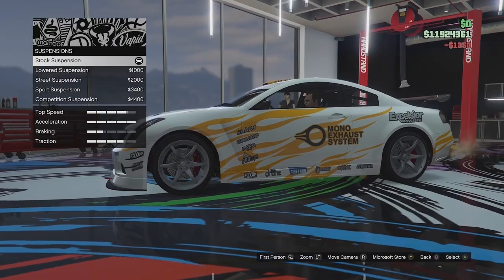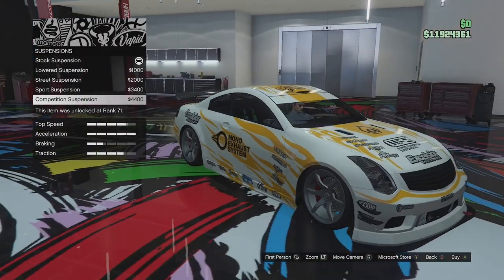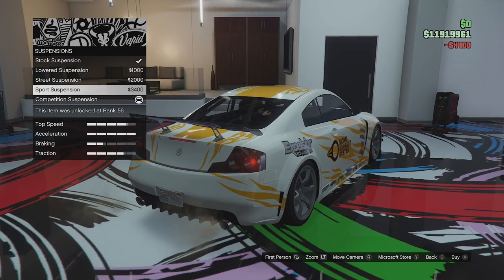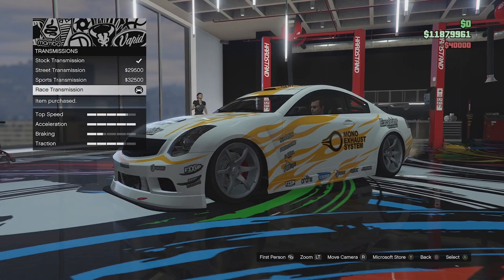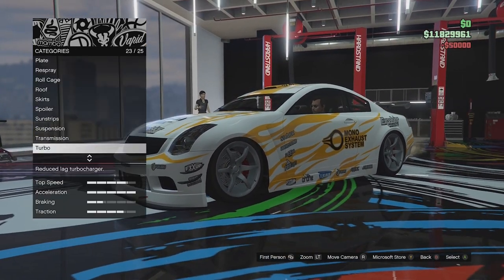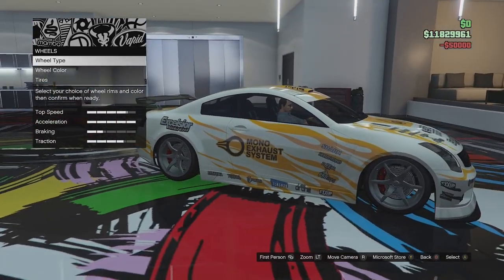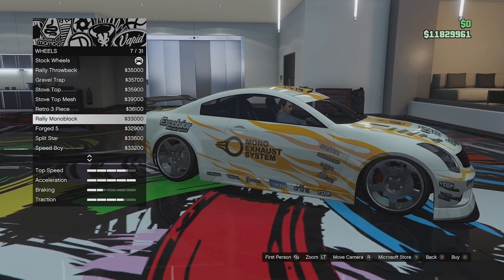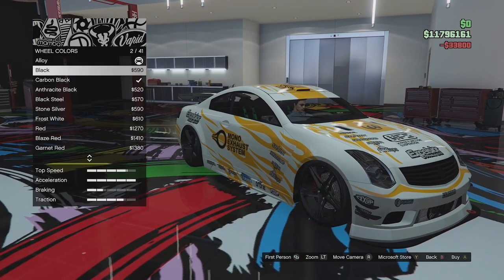Suspension is fairly low to start with but we can actually slam this thing — that makes it look a lot more like a drift car and adds a bit of camber to the wheels. That looks pretty good. We'll go race transmission, slap on the turbo. Wheels — I do like these wheels. Let's go with those and we'll paint them.